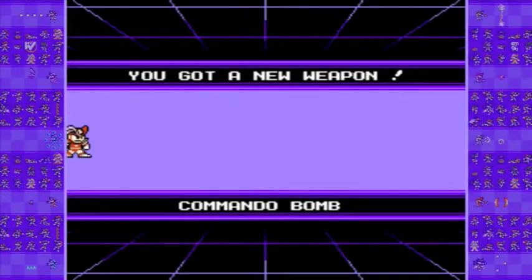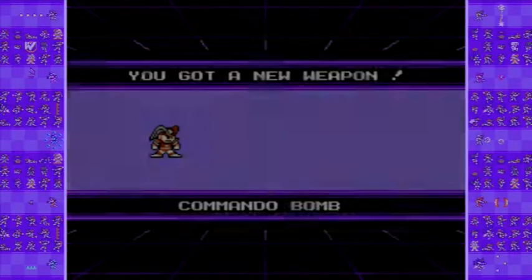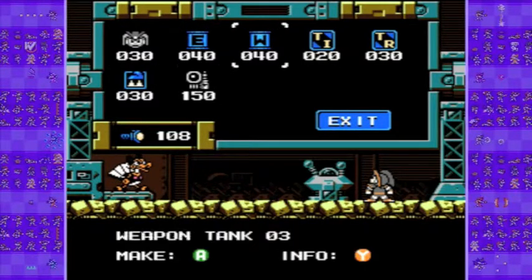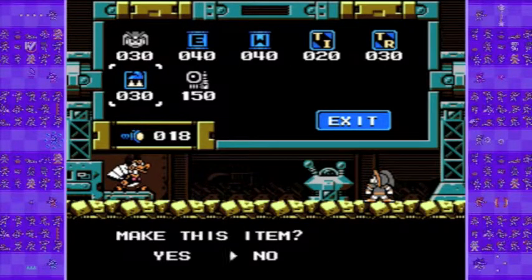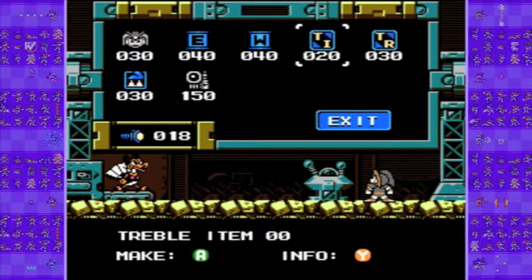We get the Commando Bomb, which is pretty much like the Crash Bomber — we're going to blow up certain walls. Let's go shopping. I figured I'll pick up some of my items. Before I take on Tackle Woman, what happens next — the reason why the extra life icon is grayed out is because I already have nine lives.